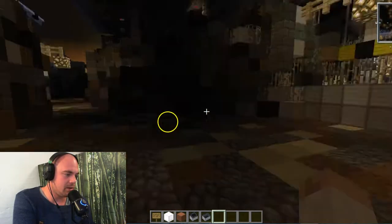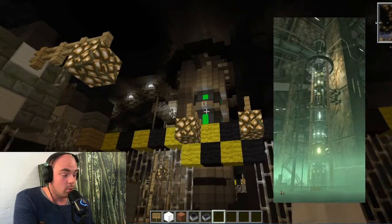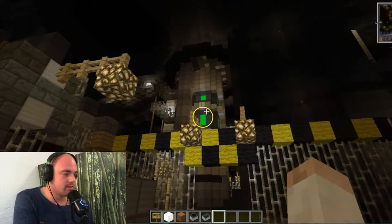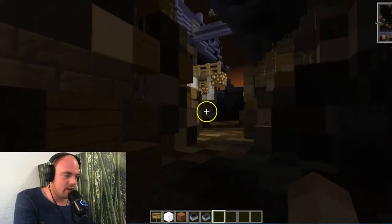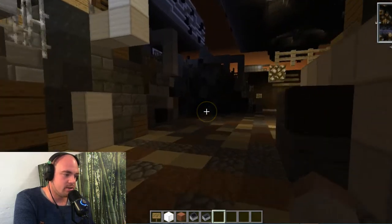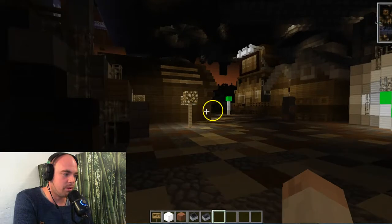It should be to the right — look at that, that's the pillar. That's one of the pillars holding up one of the plates of Midgar, one of the pillars that gets blown up later in the game. And the Shinra, who is behind it, blames Avalanche — just trying to get rid of them. And the plate comes falling down on all the people.